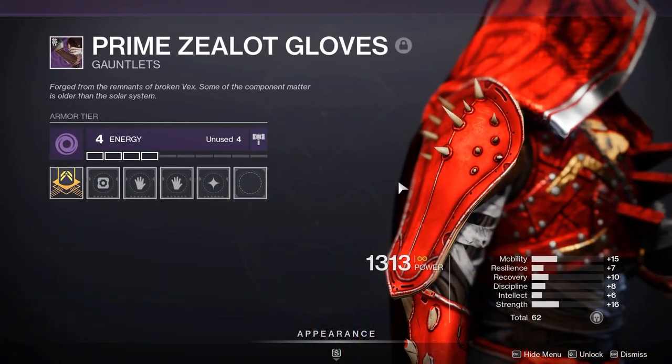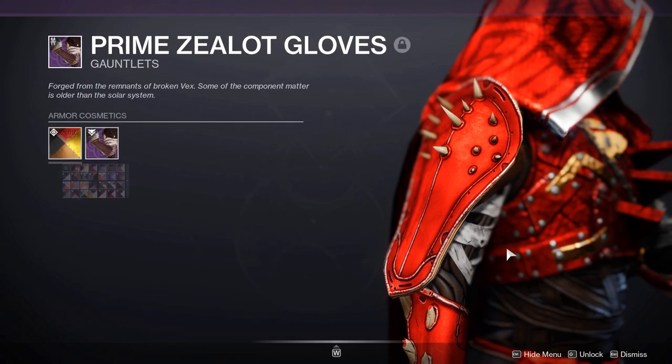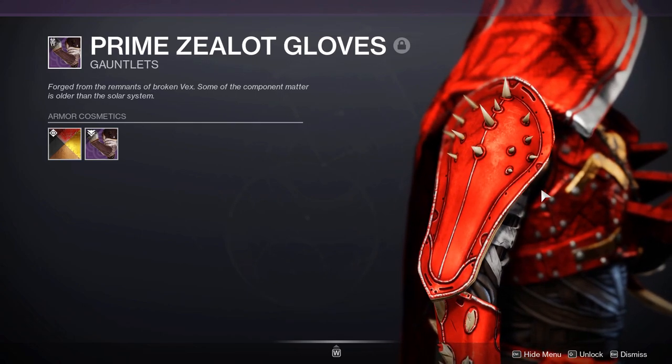For the arms, we're going with the Steeplechase Arms from the Seasonal Hunt Pass, again with New Monarchy Succession. The reason is because of this spiky design, which matches the Scarlet Keep as well as the Thorn with all its spikiness.